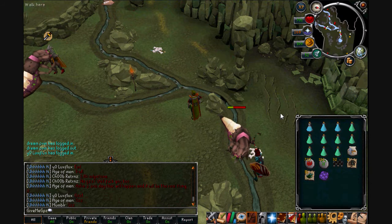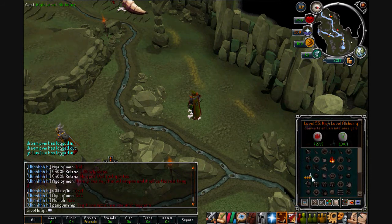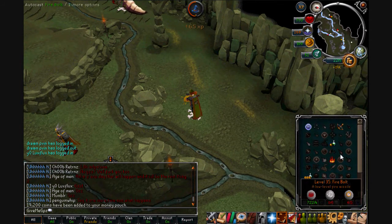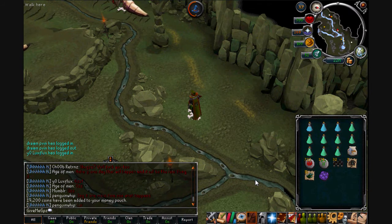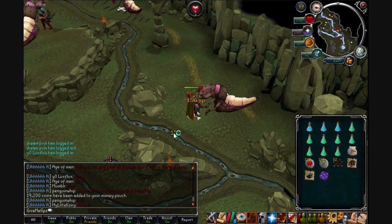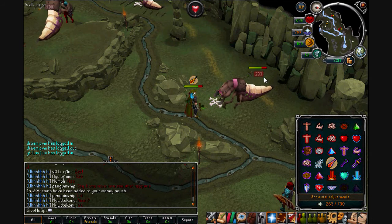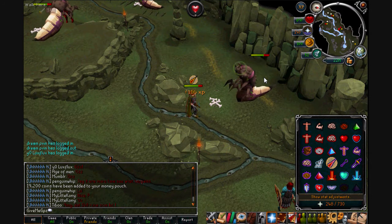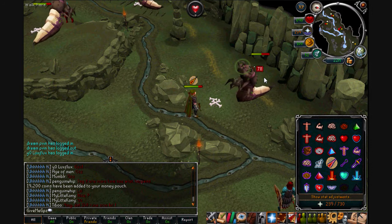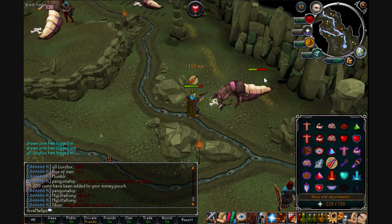In my inventory I got a royal dragonhide piece, and on the last drop I got a rune longsword. I'm going to alch the rune longsword and get 19k for that. These rune drops are very common — you get them all the time. You can get rune chain bodies which alch for 30k each. Using this method you can max around 1 million GP per hour, which is extraordinary while also training combat. That's it for this method.